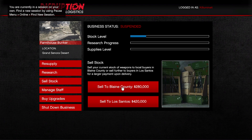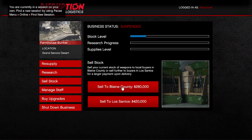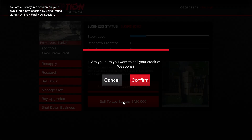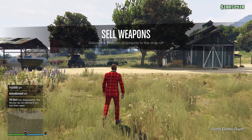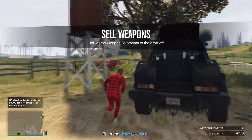When this one bar of supplies generates into stock, you will have this amount of stock. You can see my stock level is just under a quarter, and this is the perfect amount to do this solo. If you decide to sell this to Los Santos, you can sell it for 420k. Because this is only from one bar of supplies, you only get one sell vehicle.